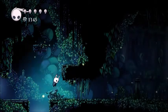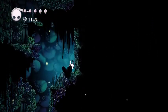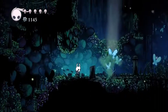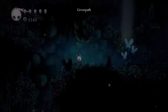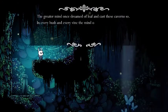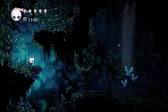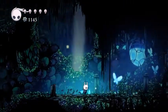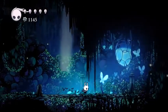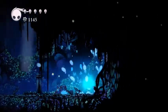Let's see what's up here, because this isn't marked on the map. Does this lead back up to the Forgotten Crossroads? Oh crap, that was actually a breakable wall. Sick. "The greater mind once dreamed of leaf and cast these caverns so. In every bush and every vine, the mind of Un revealed itself to us." What is Un? That's the second time something's mentioned it. It's one of those blue cocoon things — I'm going to stab all the butterflies in front of it.